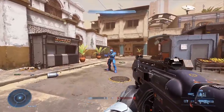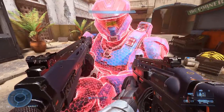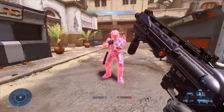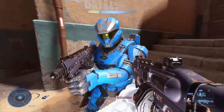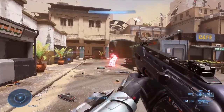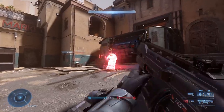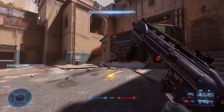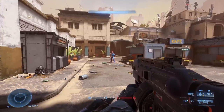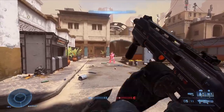Even if you are close enough to an enemy to smell their breath, the Bulldog is not going to lock up a one-shot kill. You will be able to get a kill if you one-shot from up close then follow up with a melee. If you're within 10 meters, give or take, you'll be able to two-tap with the Bulldog provided you're accurate, but any further than that it's going to take three. The good news is the Bulldog comes with full auto fire mode and a seven-shot mag — just hold that trigger down and keep it steady.